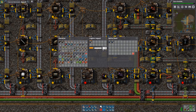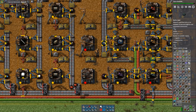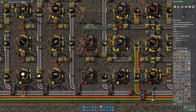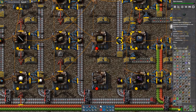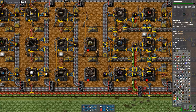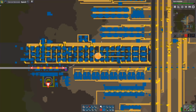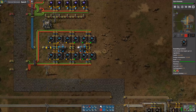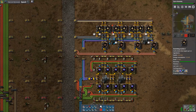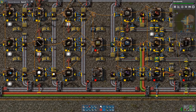We've got 114 in the logistic network. We'll set this to make the assembly machine 3s, which also requires speed modules — which we are not making here, but we are making them over here for the high-tech science packs. And that's why we have them going into a requester chest, so that we can pull those in when needed.